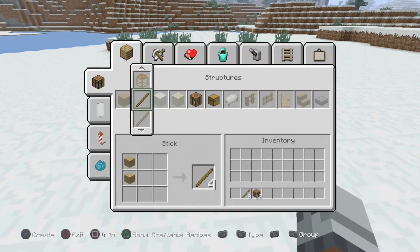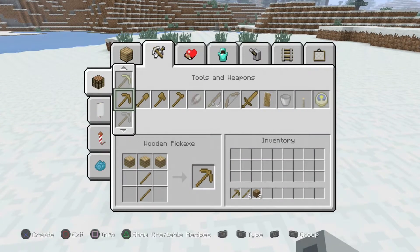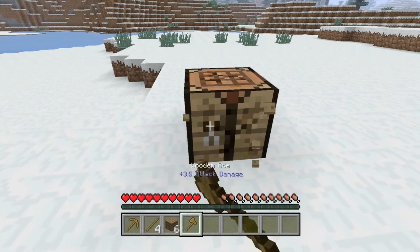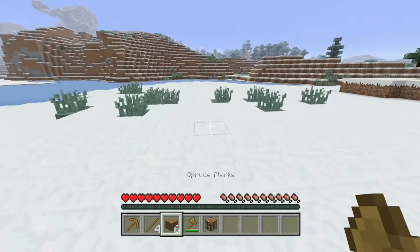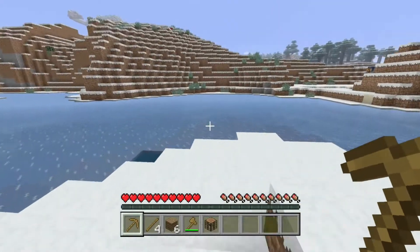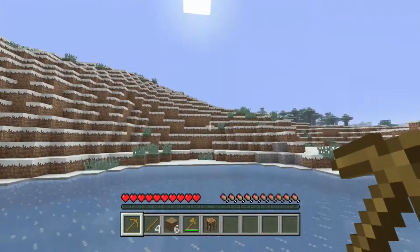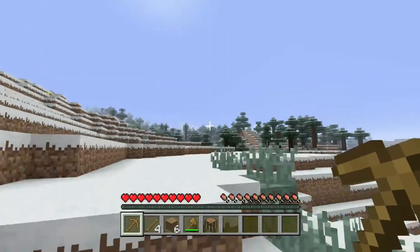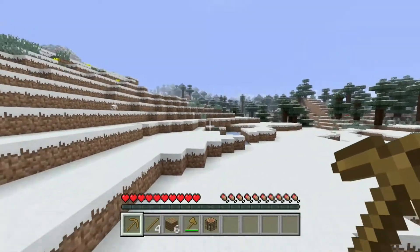We'll make a crafting table and two sticks, set that there, and create some tools. We'll take away the crafting table and keep it with us. There was a little area near spawn — I think a small cave with some stone — that I might go to.